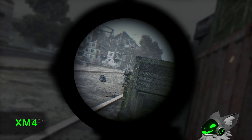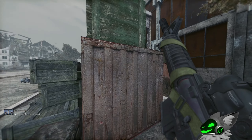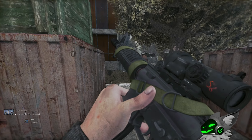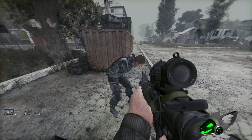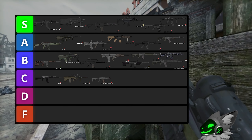Lastly is the XM4. This rifle has a quite weird selection of scopes but can take the Spectre which is decent. The oddly specific 25 round capacity is barely noticeable compared to a 30 rounder. So this gun will go into B tier.